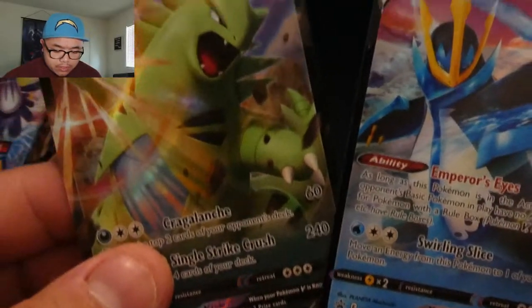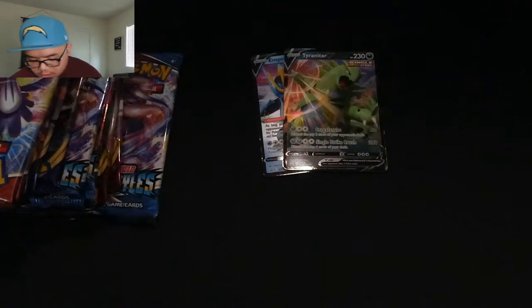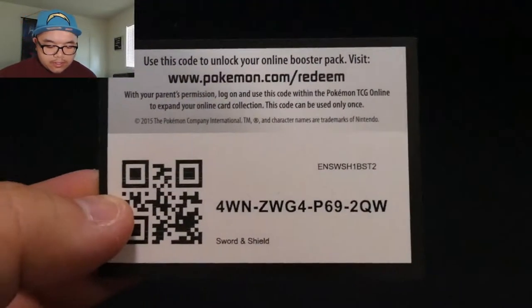I went ahead and opened all of these up so I could get it all sorted out. It comes with two cards: the Tyranitar V and Empoleon V — these are Rapid Strike and Single Strike for Battle Styles. It also comes with its own set of code cards, one for each tin. I love these tins because they include Battle Styles, Darkness Ablaze, and base Sword and Shield. We're going from oldest to newest: starting with base Sword and Shield, then Darkness Ablaze, then Battle Styles.